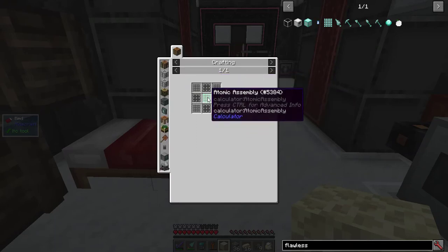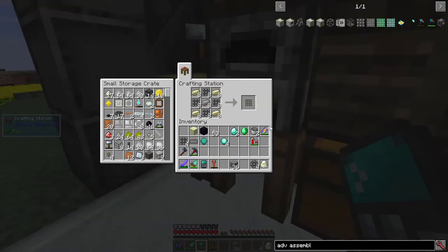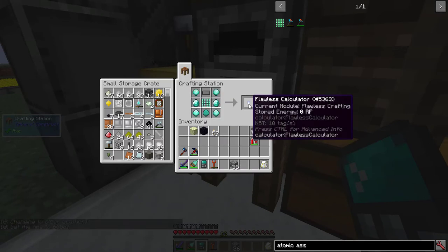Unfortunately this time I didn't have the luck to get an atomic assembly right from the get-go. That requires four atomic modules, eight advanced assemblies, an atomic assembly, and a flawless assembly. And last but not least, the flawless calculator.